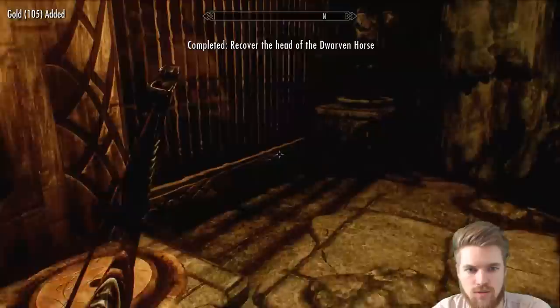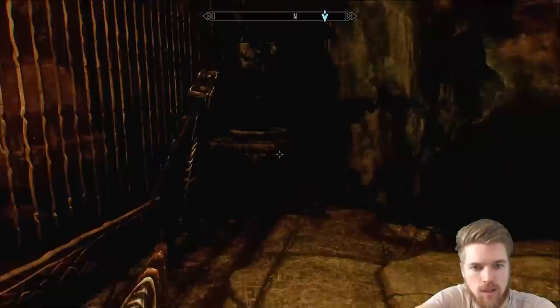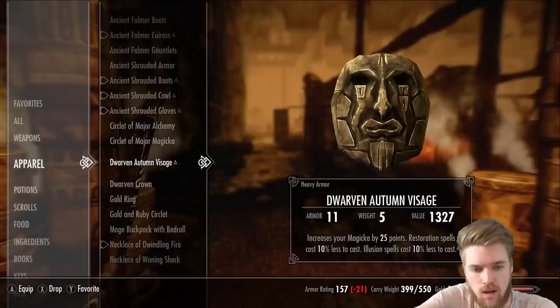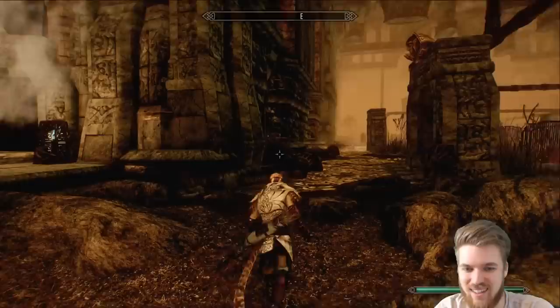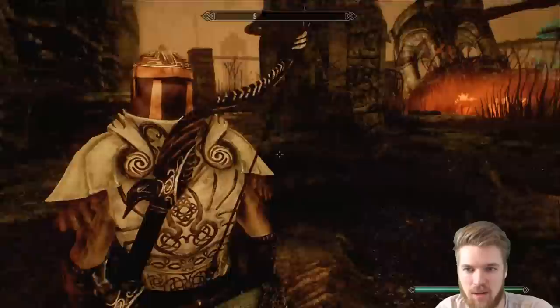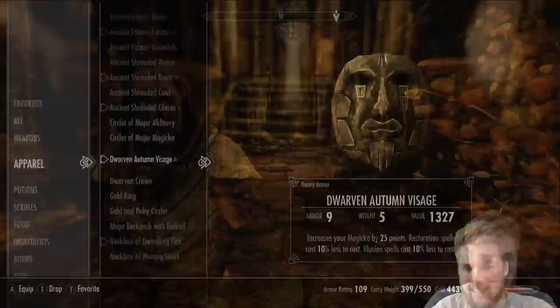Horse head — this is the horse head, okay there we go. And 105 gold — very nice. The only thing we haven't found is the right leg of the Dwarven horse. The Autumn mask we found earlier gives you plus 25 points of Magicka, restoration spells cost 10% less to cast, and illusion spells cost 10% less to cast — it's actually pretty decent for a mask. Here's what it looks like — I think it looks a bit crap, but I'll let you guys make up your mind.